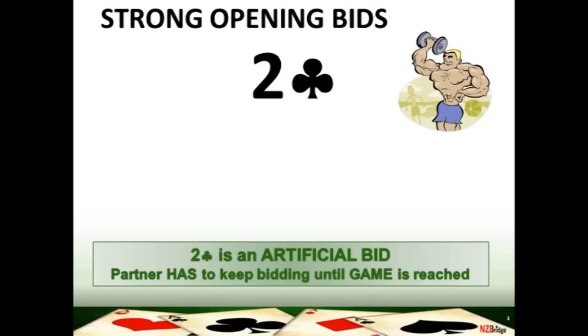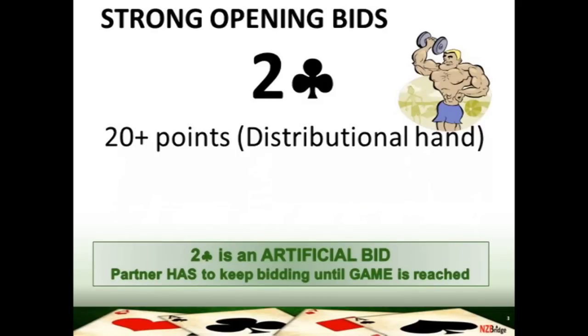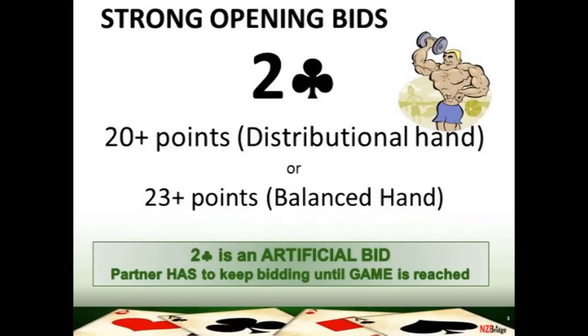Now we're going to look at another opening bid — this one is artificial. You're bidding something that has nothing to do with the suit mentioned. This strong opening bid is two clubs. You may remember when we looked at pre-emptive bids, the one we didn't use was two clubs because it had a special meaning. It says to your partner: I've got a really strong hand, a powerhouse, and we're going to game — you must keep bidding. To use this two club opening you need either 20 or more HCP with a very distributional hand, or 23 or more HCP with a flat or balanced hand.